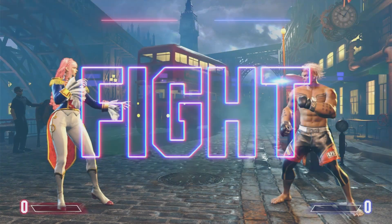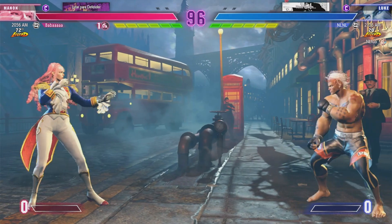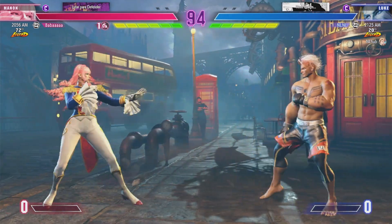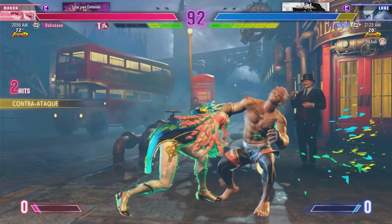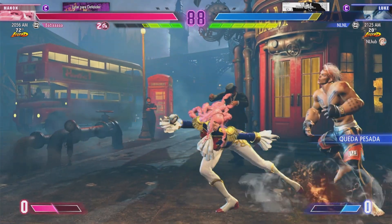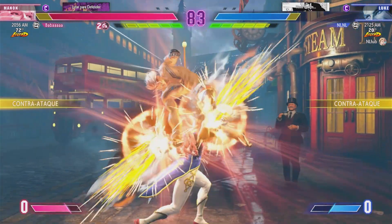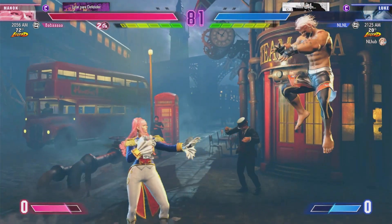Round one. Fight. What are these fighters going to do? Checking their opponent. Checks with a projectile. Any developments early in the round will set the table for the rest of the fight. Player one has the life lead — can they exploit this advantage? Gets a chance with that jump in.